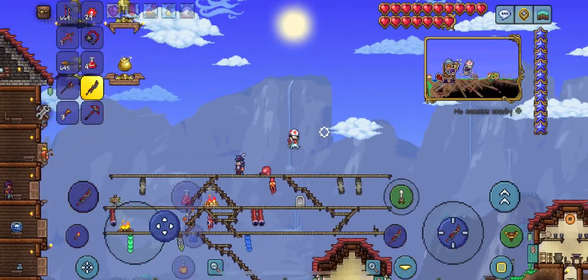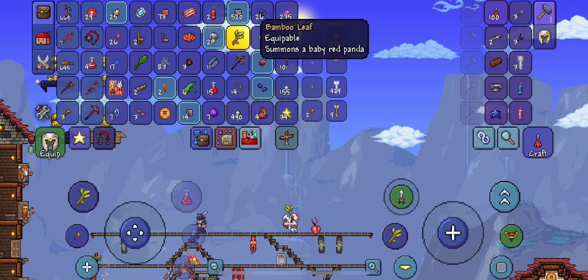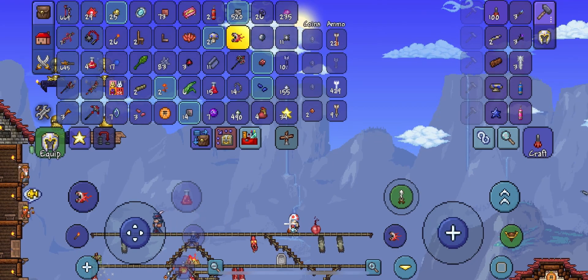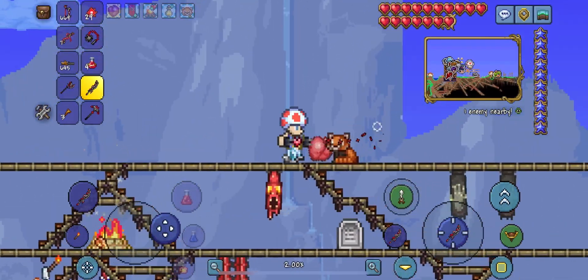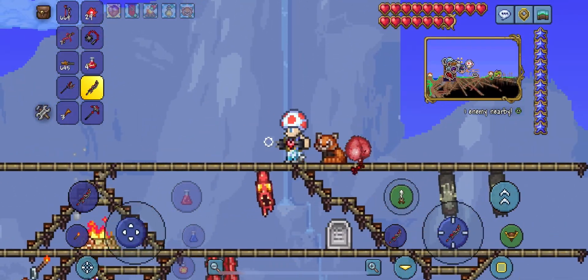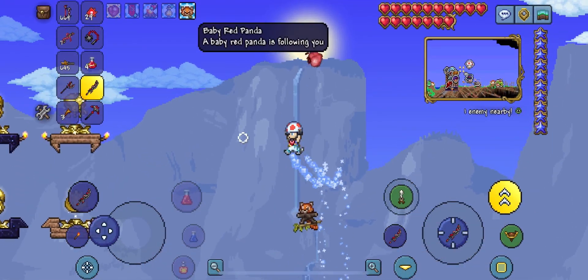It gives you the baby red panda. It's a very cool pet, so I definitely suggest stacking up and getting it real quick, because it's definitely smooth, as you can see here. This is what it looks like, and this is what it looks like when it's flying.